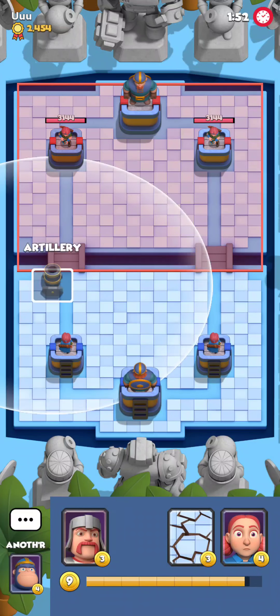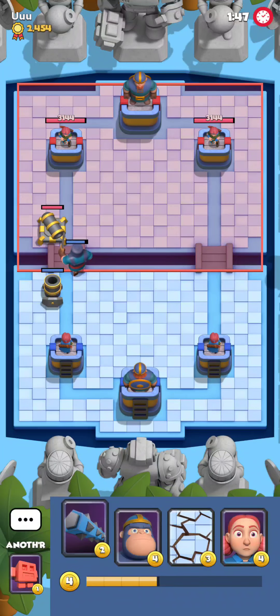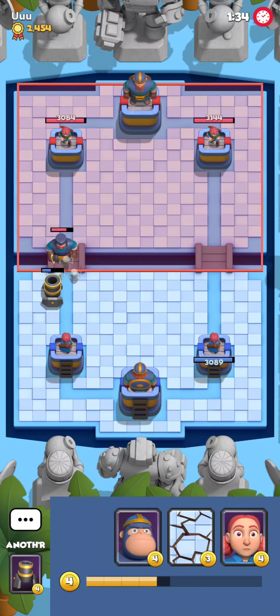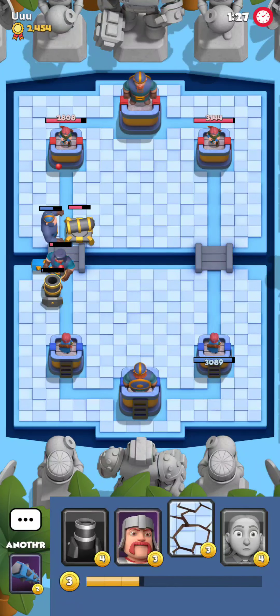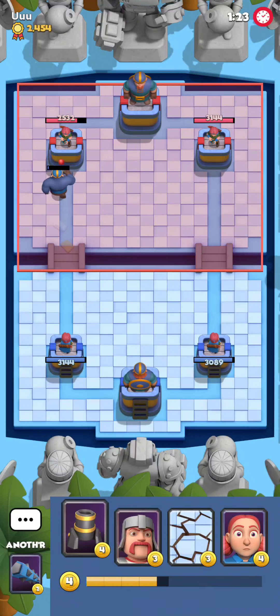I don't think I can go for offensive mortars, but at the same time he's not playing anything so I might as well. Here's the swordsman - he's gonna be trying to block my mortar, which is the correct call. I'm gonna predict his archers like this and we're gonna actually get a mortar lock on the tower.